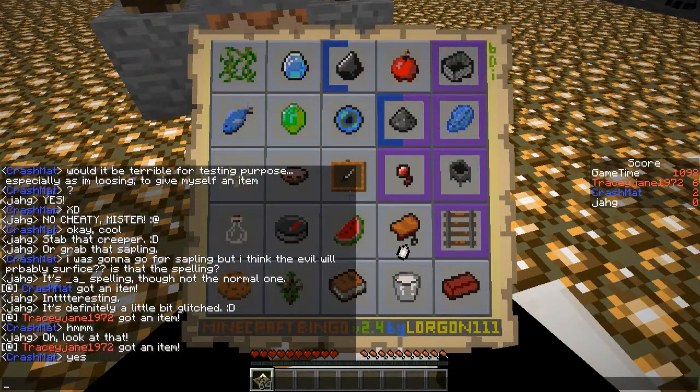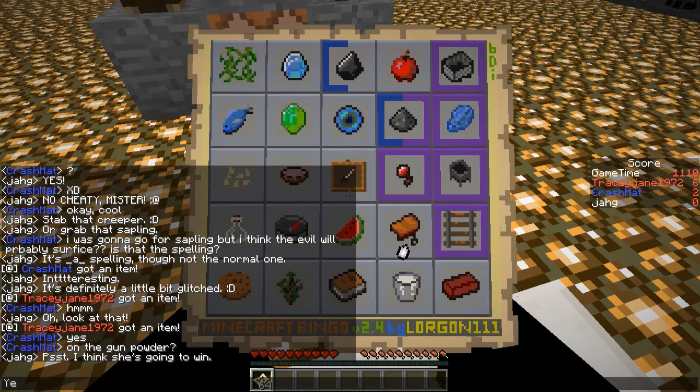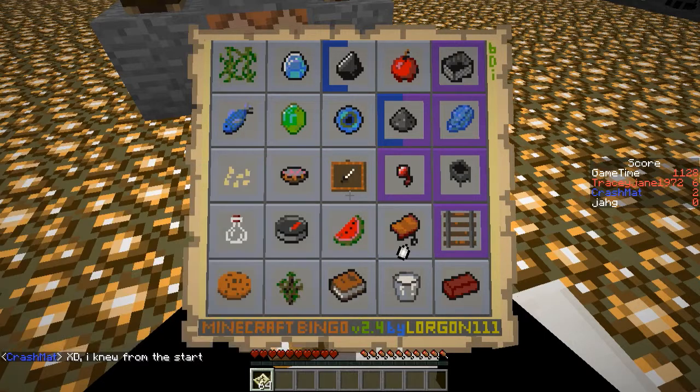The second part of this was where, eventually, if he got an item in blue and then she got it, it would show half the blue and then the rest of it would be purple. And it seemed to be that if she got an item first and it became fully purple, he wasn't able to get the item as well — it didn't detect it, I think.